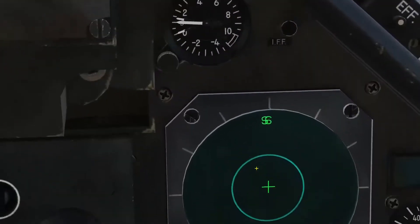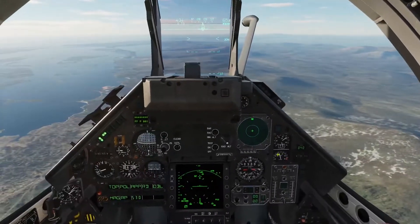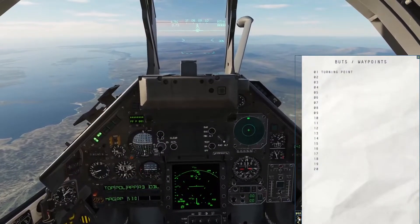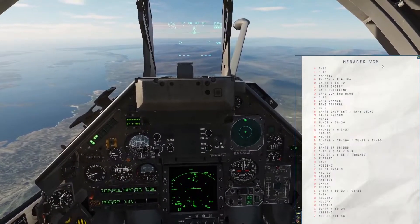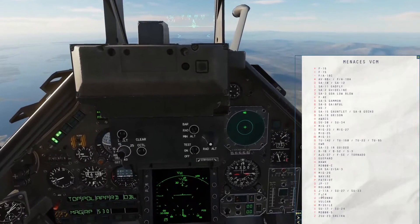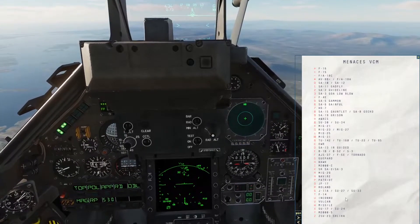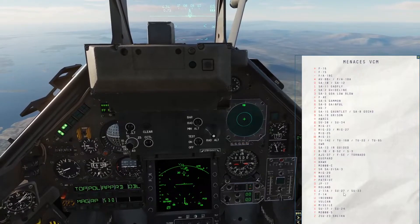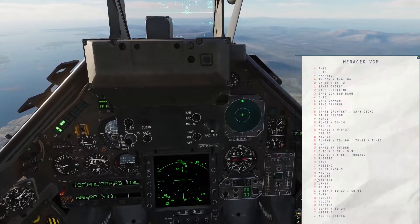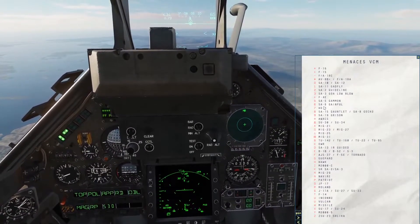We've got a couple things showing up on scope already — we've got an S and a 6. So we pull up our kneeboard again. S is J-11A, SU-27, or SU-33 — I created the mission so I know it's a SU-27. We've also got an M out there. M is a MiG-29. And we also have a 6, which is a SA-6.